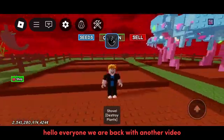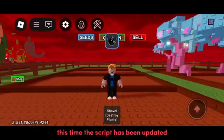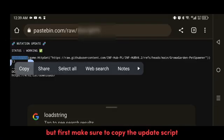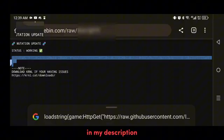Hello everyone, we are back with another video. This time the script has been updated — you can now spawn rainbow mutation on your pet. But first, make sure to copy the updated script in my description.